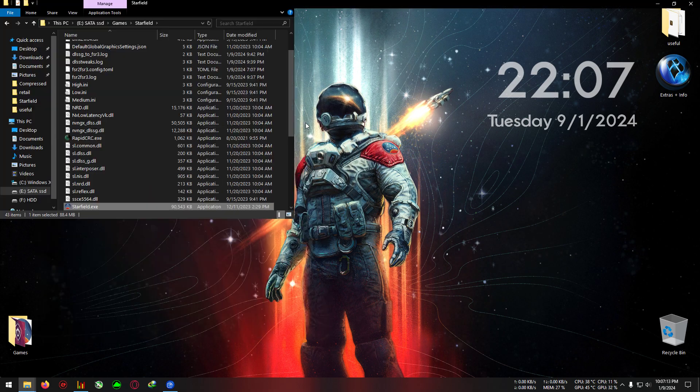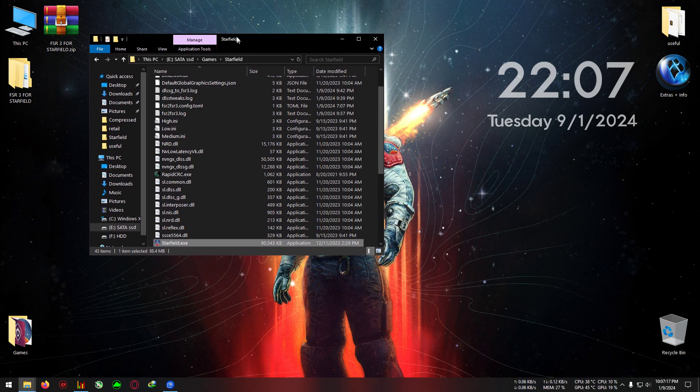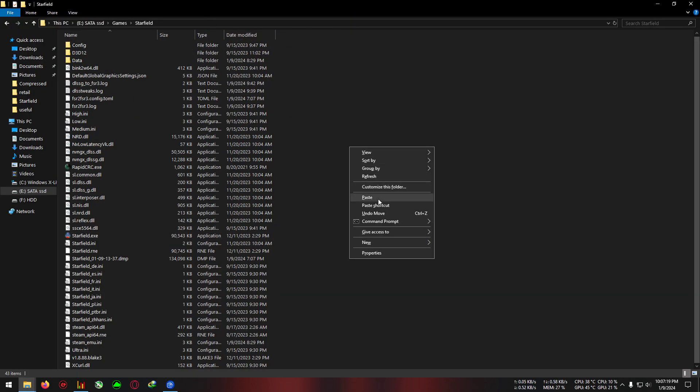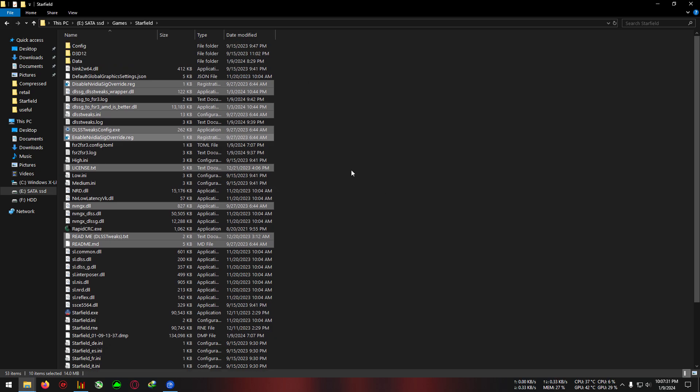One more thing: update your game to the latest version, which is 1.8.8.6. I'll leave a link in the description for every update — if you're on a specific version, there will be an all-in-one update link. Download those updates and update your game to the latest version.